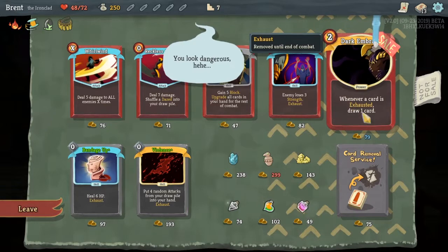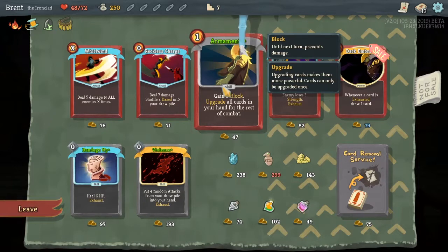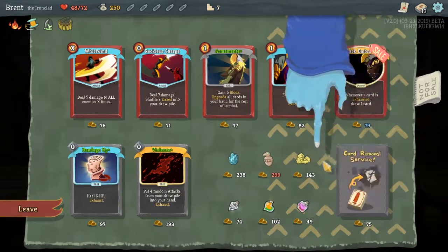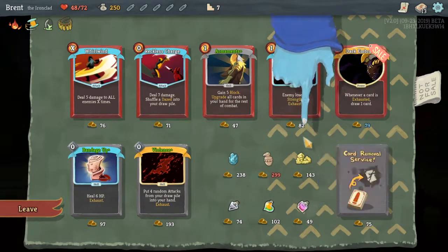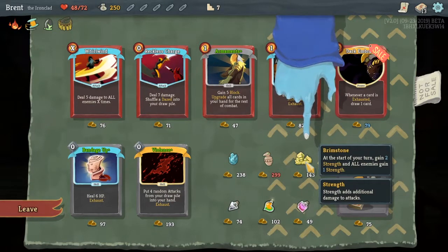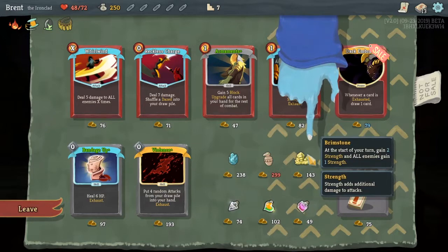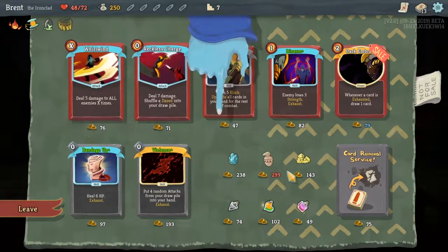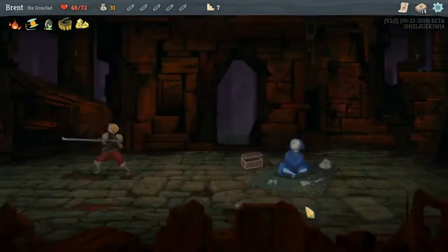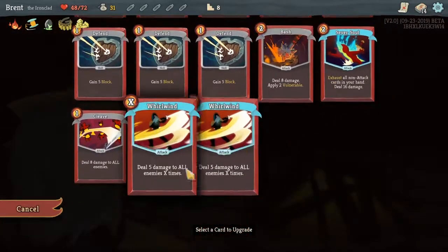So we are exhausting. Dark Embrace could be good and it's also on sale. Another Armament. Also Frozen Egg, and Brimstone — Brimstone's also really cool. Brimstone plus Whirlwind — now that's something I can get behind. And there's another Whirlwind. Brimstone, Whirlwind — this is gonna be a fun one if it works out. I think Seversoul does not make sense anymore; it probably needs to be removed in the long term.